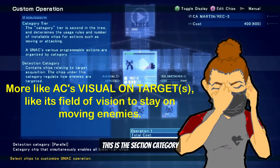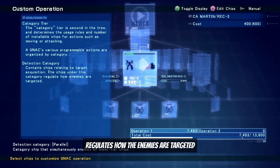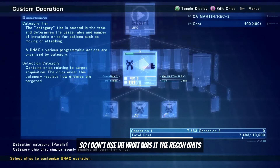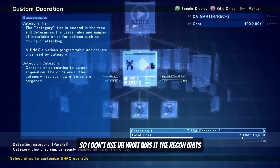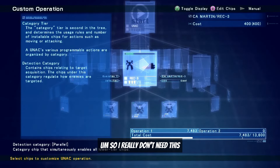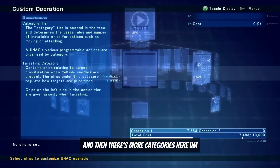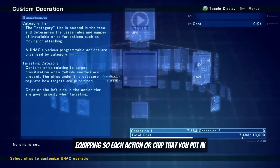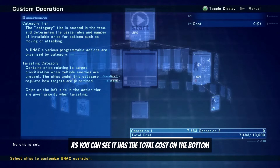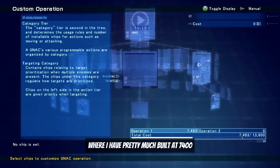The section category on the left-hand side contains chips related to target acquisition — the chip under the category regulates how enemies are targeted. I don't use recon units so I don't really need this, but I put it there just in case. There are more categories I didn't feel the need to equip. Each action or chip you put in has a total cost shown at the bottom — 13,000 is the limit, and I have it built at 74.